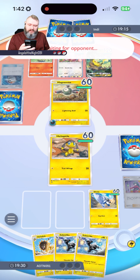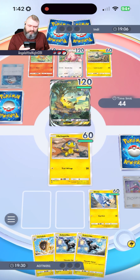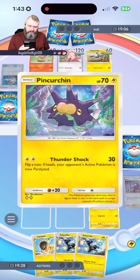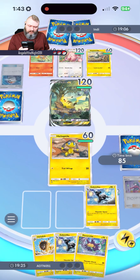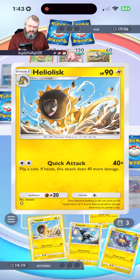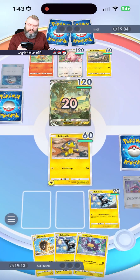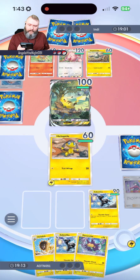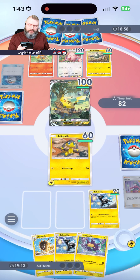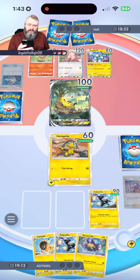He's got a Dark Energy onto his Magnemite. He's going to retreat it — yep, right back to Pikachu. My turn. We're going to put Zebstrika onto the field and give it an energy. We might as well attack this turn while we can. Next turn we're going to evolve it into Heliolisk. He's not drawing any electric energy, so we're actually doing okay here at the moment.